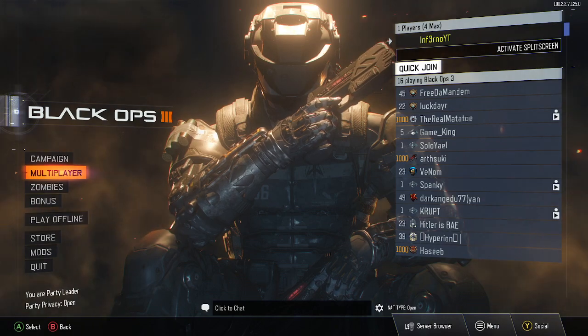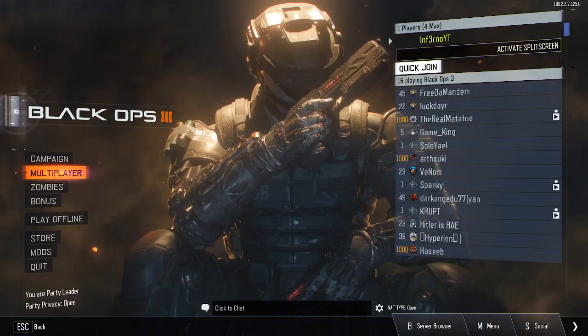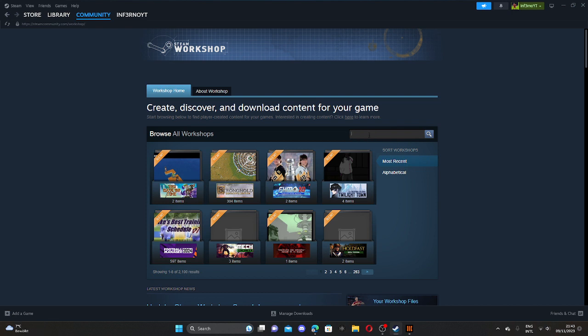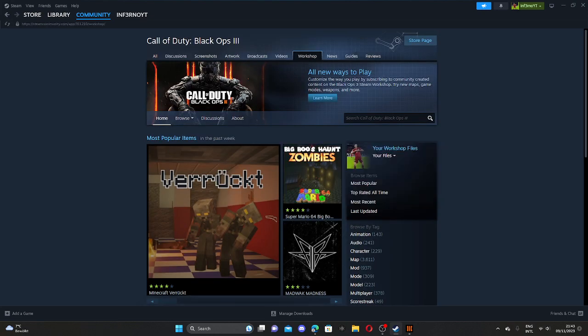First of all, what you're going to want to do is go to your Steam Workshop. Go to Community, then Workshop, and you'll be at the Workshop. Go ahead and go to the search bar and type 'Call of Duty Black Ops 3' and you'll see it pop up. Go ahead and click on it.